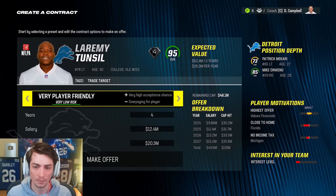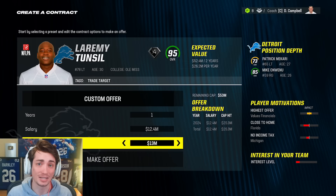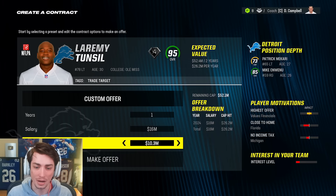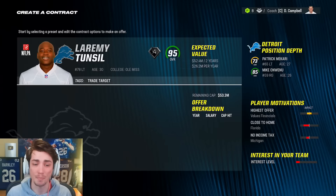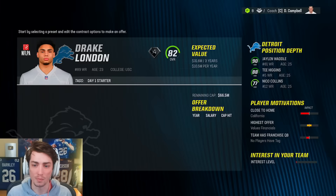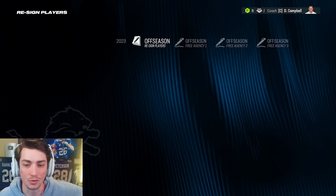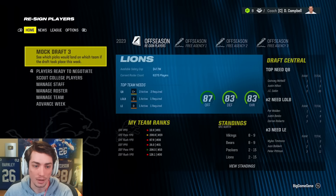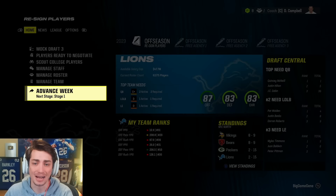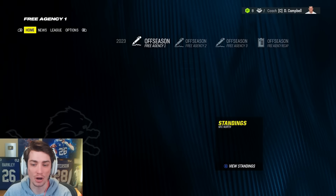Laramie Tunsil doesn't really want to be here. Since we know we're going to be trading him, I don't really want to give him a big bonus at all. I'd probably just like to franchise tag him if possible, so I'll offer him a deal but I don't want to pay a big cap penalty associated with that. We're going to end up franchise tagging him at 18.8 million — really, really not bad at all. Drake London is somebody I want to keep around long-term, so I'll offer him a five-year deal. He returns, and in free agency I really expect it to be completely barren here in fantasy draft year one.